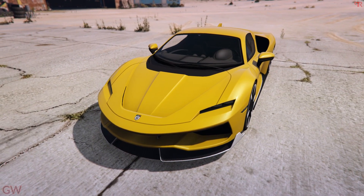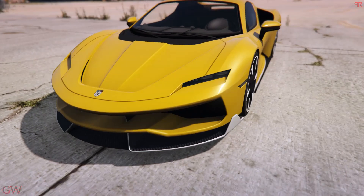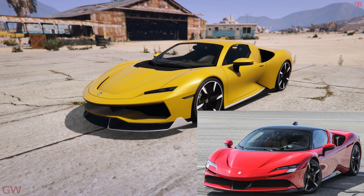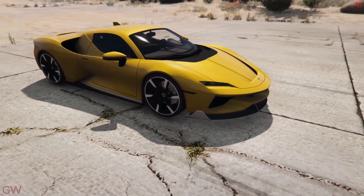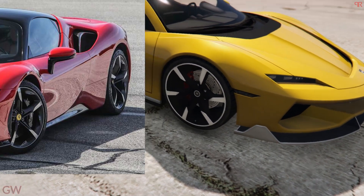Coming to the first one, it is the Grotti Itali RSX and this car is based off of the Ferrari SF90 Stradale. Just from the initial looks of it you guys can make out — here is a comparison to the real life one. Literally every aspect of the car is like the real life one: the front end, the lights, even the wheels are of the real life one.